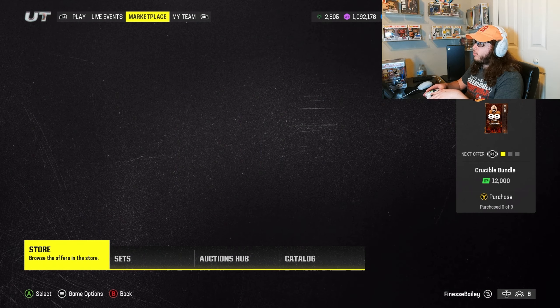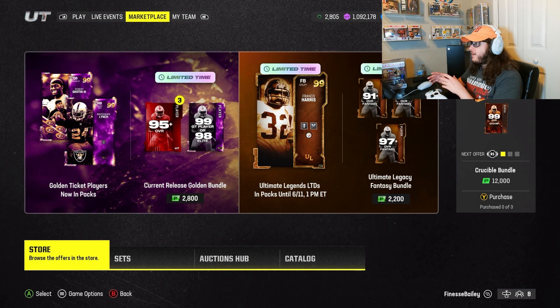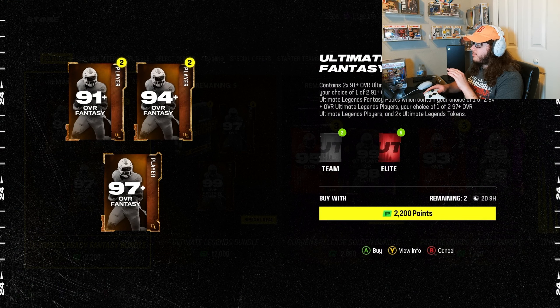We did good, man. There's a Franco Harris in Ultimate Legends, so if y'all want me to open that bundle — which contains two 91-plus ultimate legend fantasy packs, two 94-plus ultimate legend fantasy packs, one 97-plus ultimate legend player choice, and two ultimate legend tokens — drop a like and I'll definitely open that one. I'm in a better mood now that we finally pulled a 99 after two weeks. If you're new, subscribe — we do pack openings, gameplays, and all the new cards all the time. Hope y'all enjoyed, catch you in the next one!